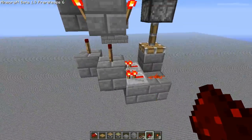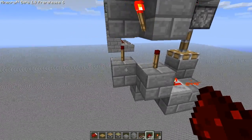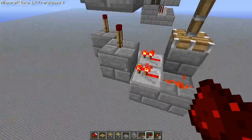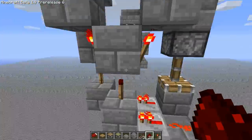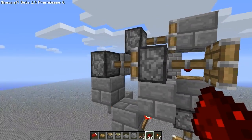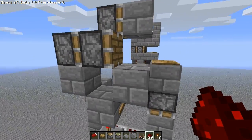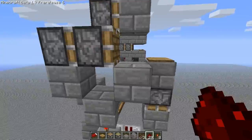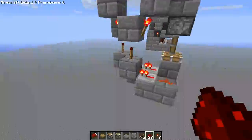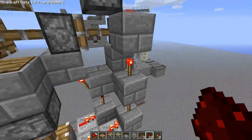The pistons above are powered on two different tracks. The first track is here — the least delayed track — so the first track to get activated would be this one. It would come through here, get powered up, and this piston would get pushed out first. And then the piston there would become extended on top of this block, which is powered by the torch underneath it, so it gets extended too. The second block to get activated, since there's two repeaters, would be this track right here.